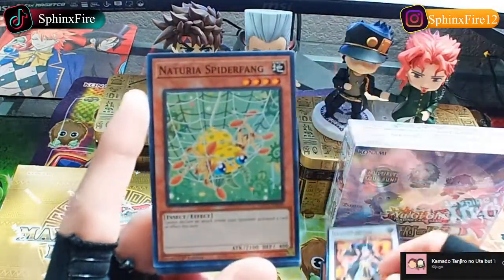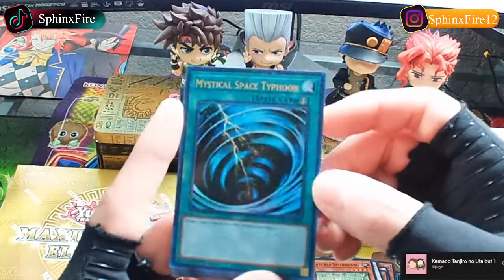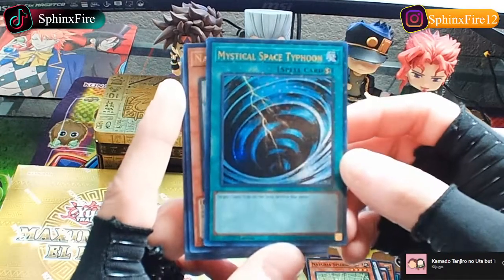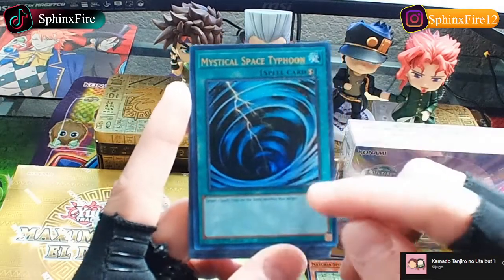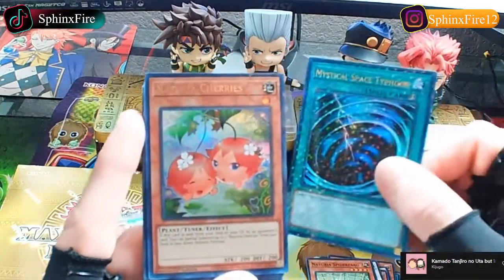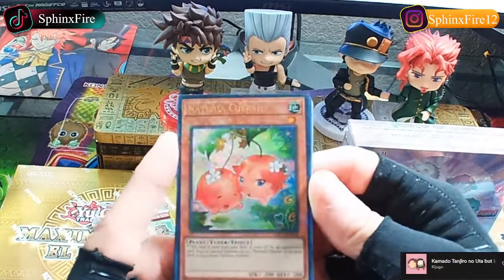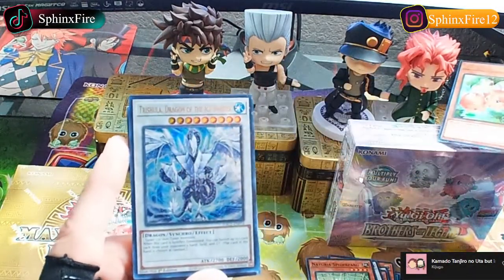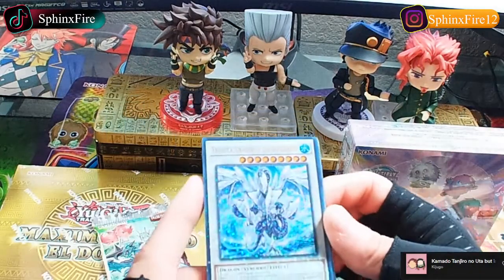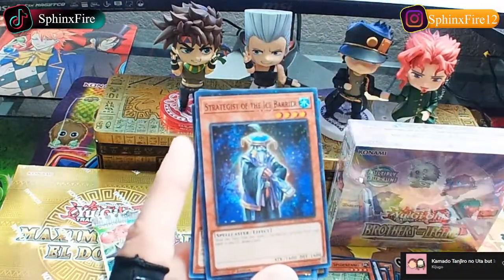Yeah, it was Naturia Cosmo B. Then we got the Fabled Nozuchi, Naturia Landois, Kuriboh - the original furry balls - Defender of the Ice Bear, Goryo Guardian. We got what's called a Dual Terminal rarity Mystical Space Typhoon. It targets one spell or trap on the field and destroys that target. This destroys a target - it doesn't negate, don't be a noob. It's good still in certain situations. Then we got Dual Terminal rarity Naturia Cherries and Trishula Dragon of the Ice Barrier.